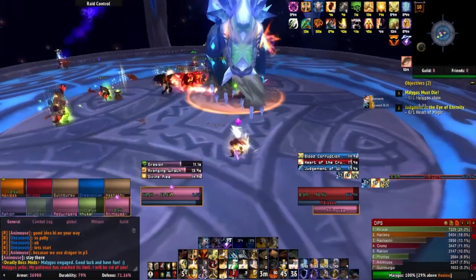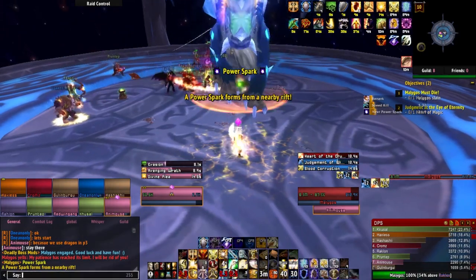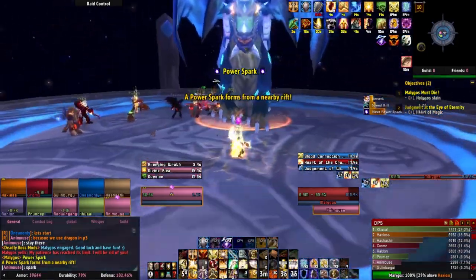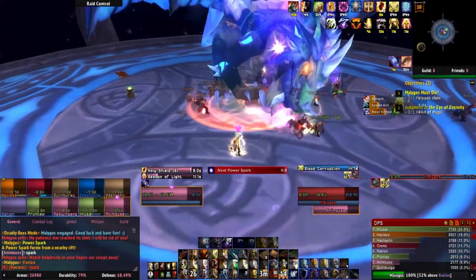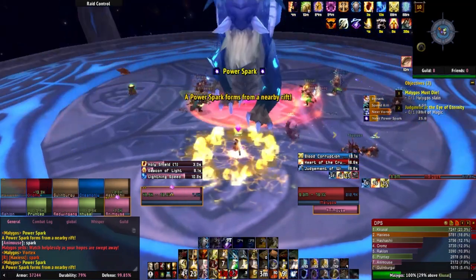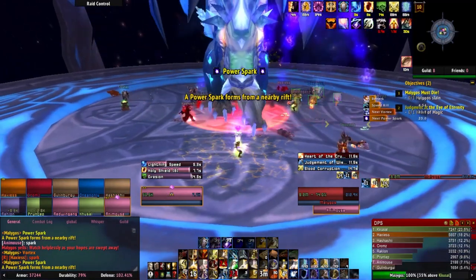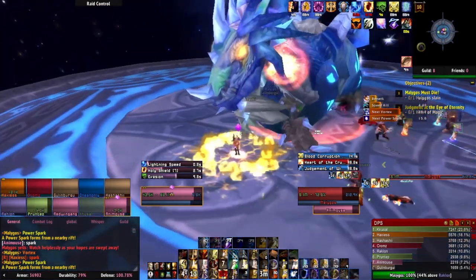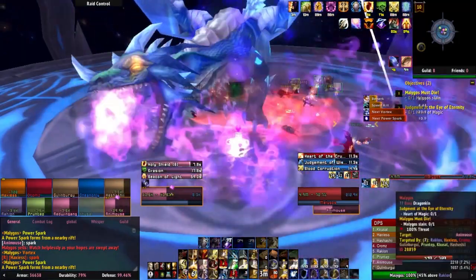Malygos is a three-phase fight. Also, he is a dragon — a worthy callout in case you didn't notice. Tanks should face him away from the raid because he will use Arcane Breath, which deals 20,000 arcane damage in a 40-yard cone in front of himself. It also applies a debuff which, after five seconds, causes targets hit by the breath to explode and deal 10,000 arcane damage to nearby players. However, unlike other dragons, Malygos never learned how to tail swipe, so feel free to stand directly behind him.